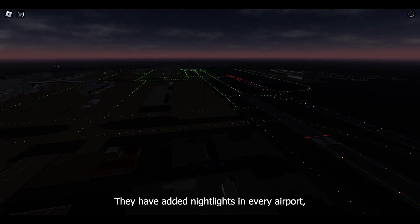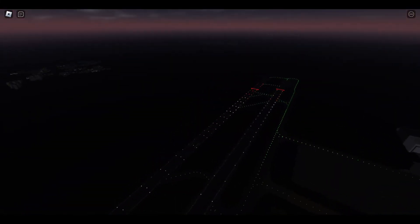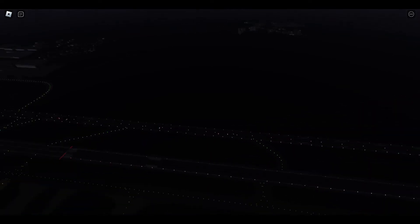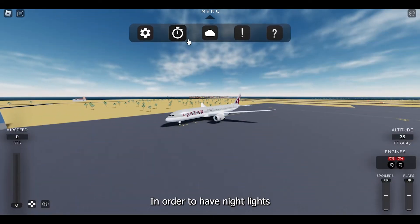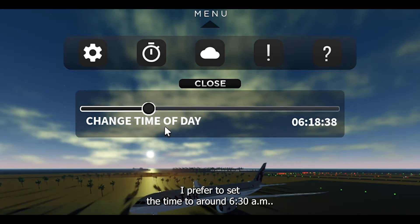They have added night lights in every airport, which include taxi and runway lights. In order to have night lights during daytime, I prefer to set the time to around 6:30 a.m.